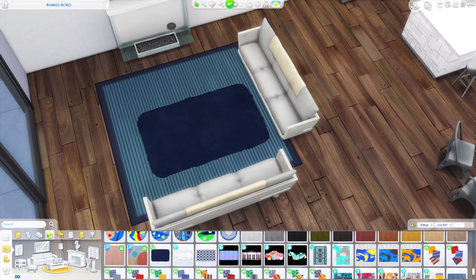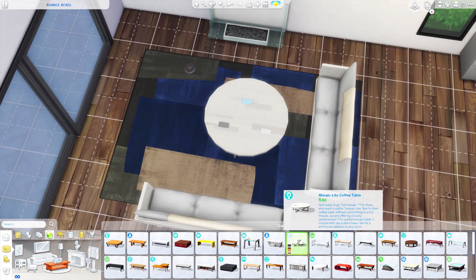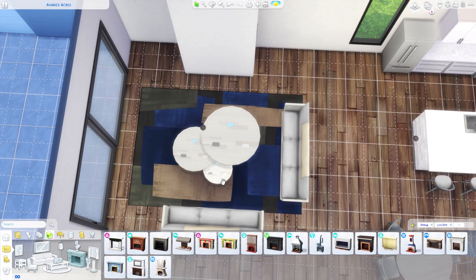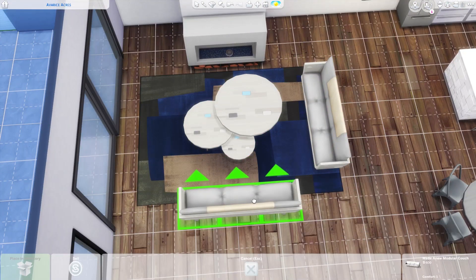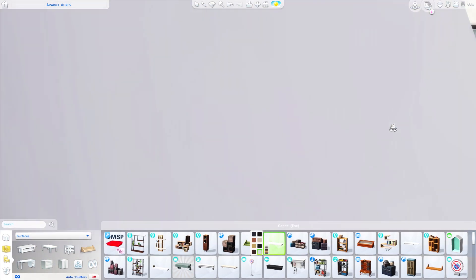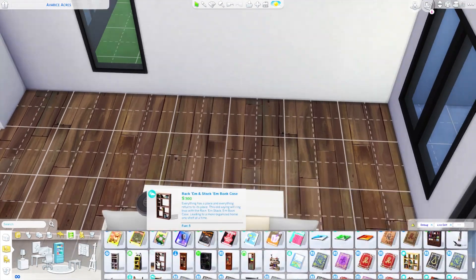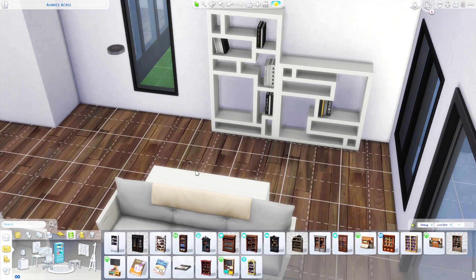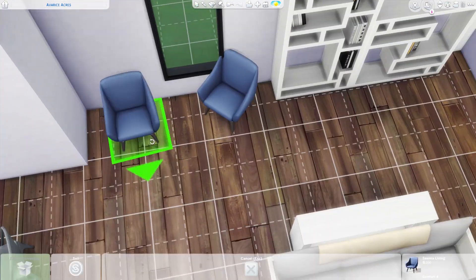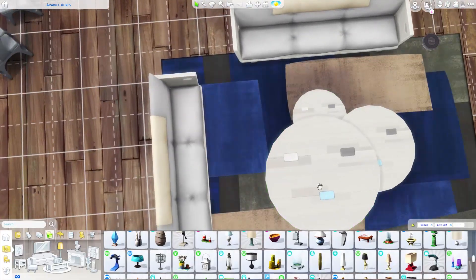We're moving on to the living room. I'm using the Eco Lifestyle couches, which I really like because they keep that farmhouse vibe while also being modern. I really like what I did with the coffee tables — they're also from Eco Lifestyle. I used one normal size, sized one down once, and another down twice, then layered them. I actually got that idea from the floor plan rendering on the website, which had a three-tiered coffee table.